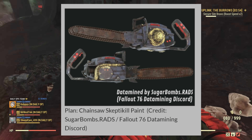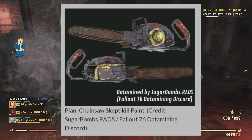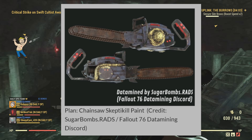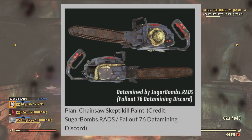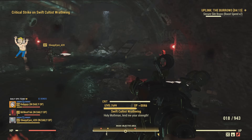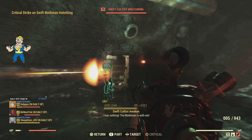The Chainsaw Skepticill Paint was data mined by Sugar Bombs Rads over in the data mining Discord. I'll link Sugar Bombs' Twitter in the description as well — they're always up to date on this news and getting new pictures for us. Big shout out to both Sugar Bombs and Nuka Knights. Make sure you go check them out.